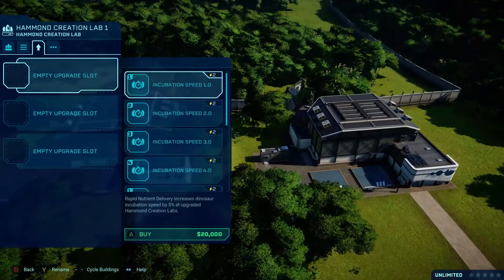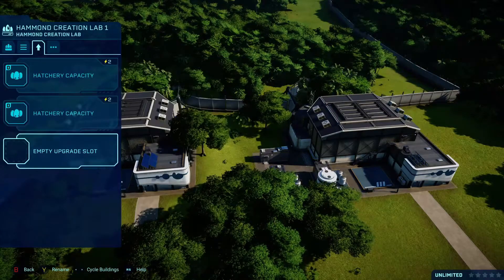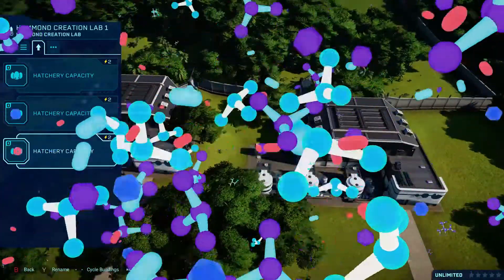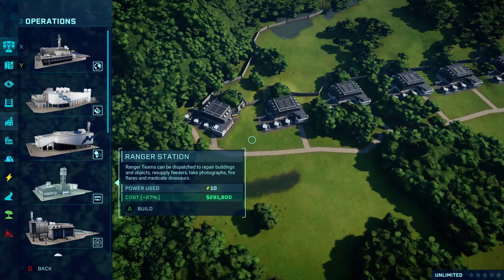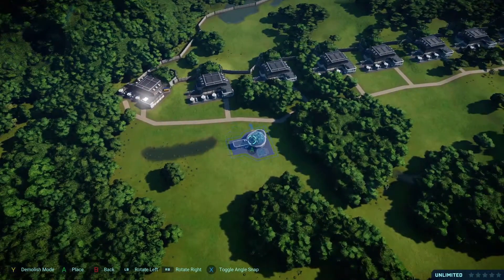Then upgrade the labs with all three upgrades, being in hatchery capacity. Build a greenhouse, then in each creation lab make five Mamenchisauruses.